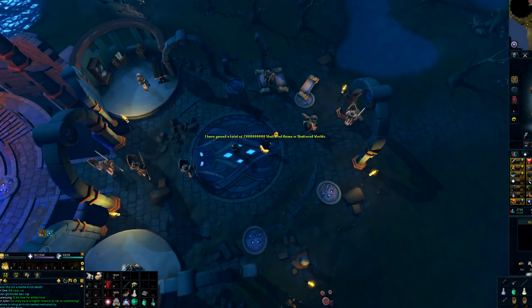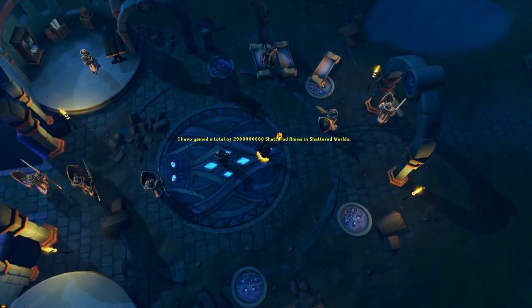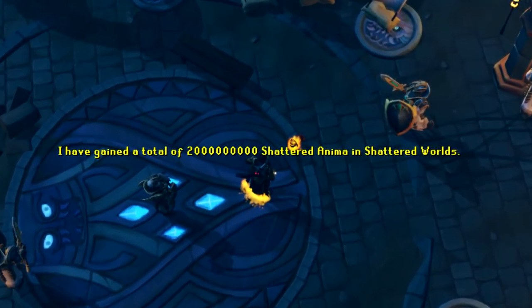The first thing I went for is something I mentioned in the last video — on the minigame weekend I capped out the 2 billion anima cap for Shattered Worlds, which effectively makes me finished with any goal I had associated with the minigame. I may return in the future if they add a new set of high-level Slayer Masks to revitalize the minigame, which I've seen proposed by a few J-Mods, but for the time being I won't be heading back here for a while.